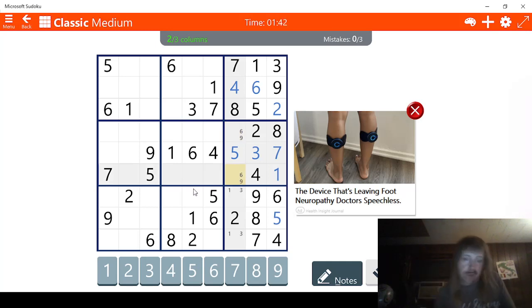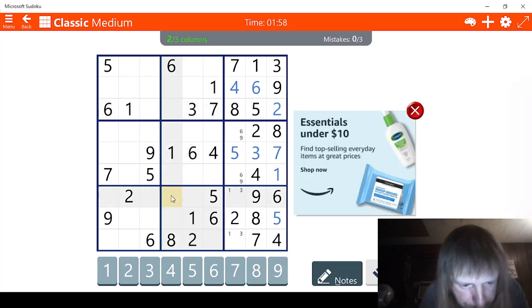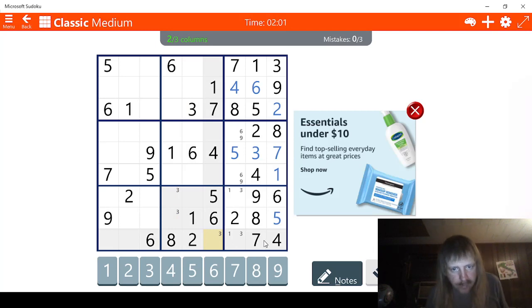All we have to do now is find twos. Let's try this one. One, two, three. Let's check threes. Three, three, three. I'll check fours. Four, four, four, four, five, six, seven. Seven, seven, seven, seven. Nine. This has to be a nine right here, obviously. That's terrible. One, two. I see two possibilities for two. Let's see fours. I see two possibilities for four here.